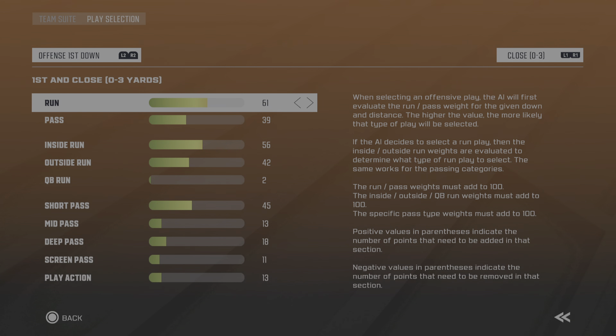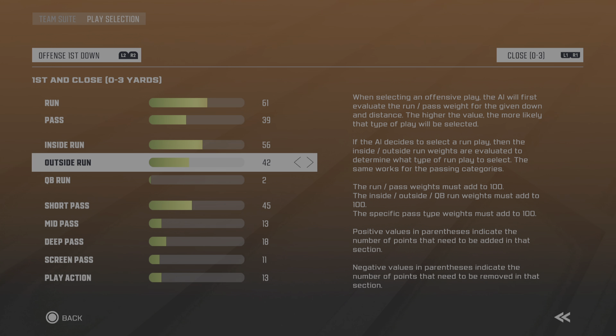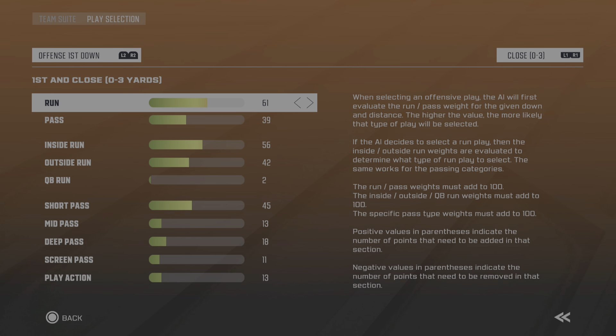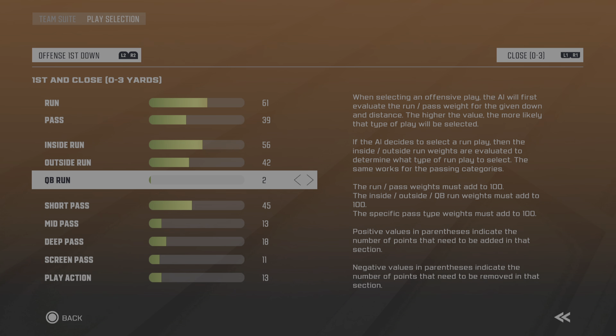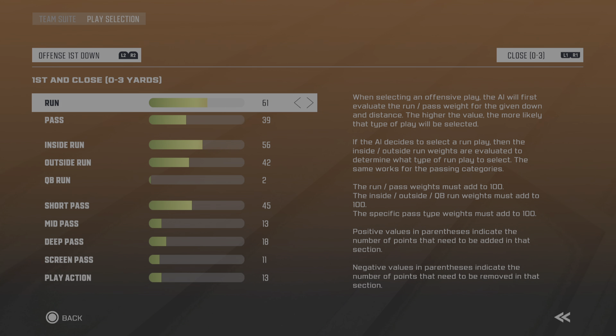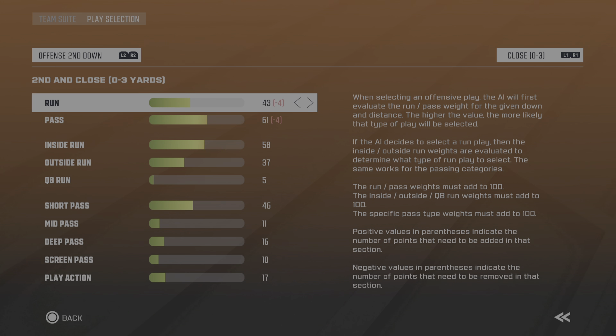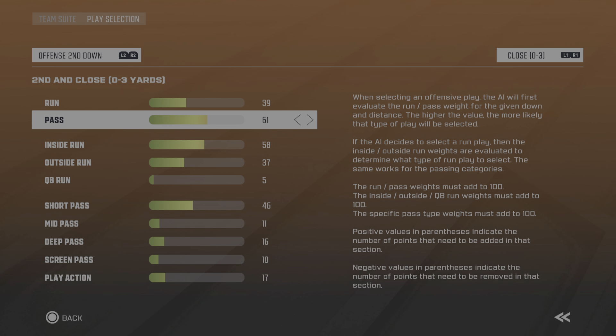As far as selecting how this team runs and how they call their plays — different teams play their cards differently based on what they have at their disposal: coaching, players. If you don't have a good running team but you have a good offensive line and a Tom Brady-ish quarterback, you're going to run a team that doesn't do QB runs and maybe even passes on second-and-short. You can set that up here.